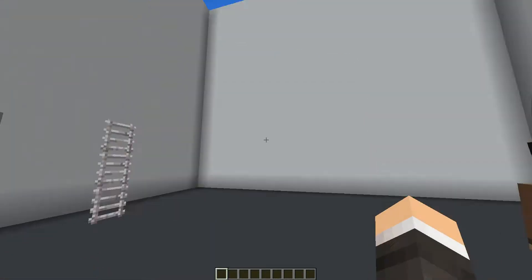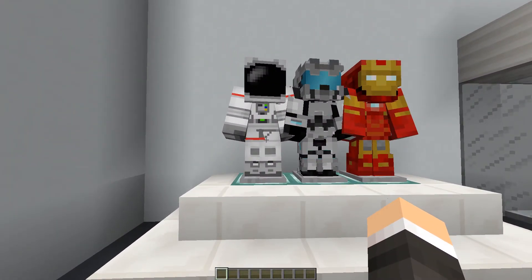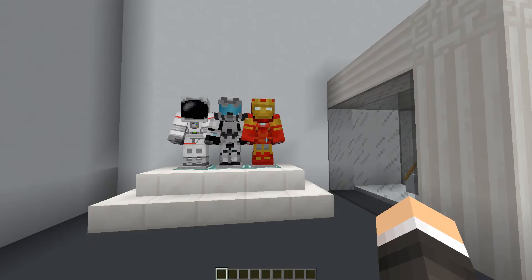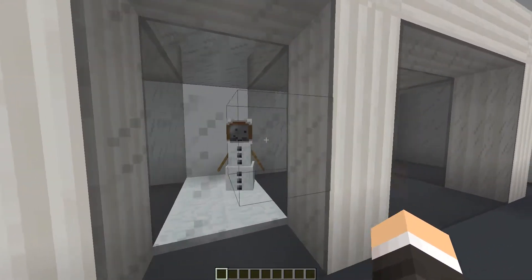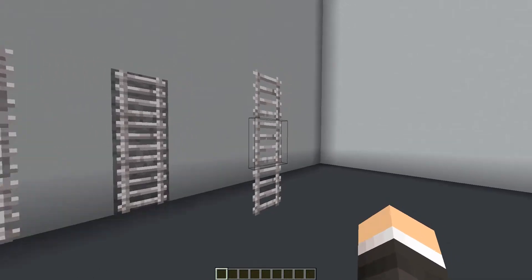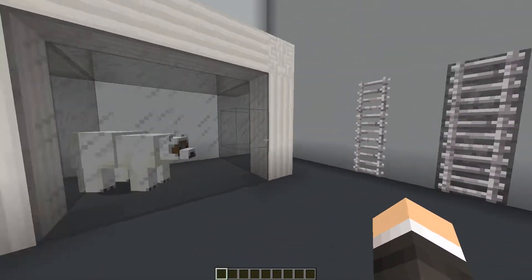That was pretty quick. As you guys can see, all the armor stands have changed up significantly. We now have a classic astronaut suit, a more Halo-type futuristic suit, along with a very cool Iron Man suit. The snow golem is now wearing a space helmet, along with the polar bear — super cute stuff. The ladders have been updated so they have a more futuristic, space-appropriate look to them as well.